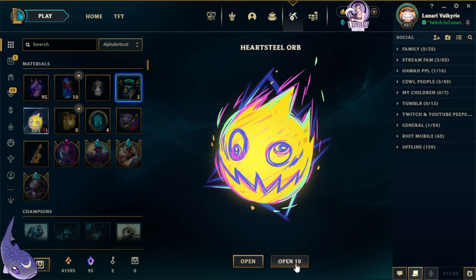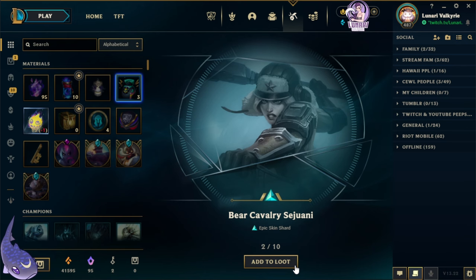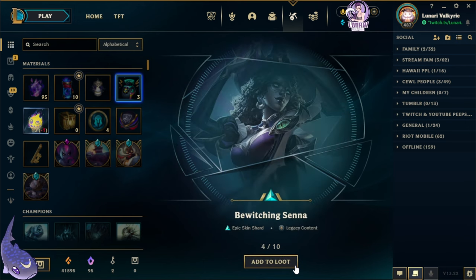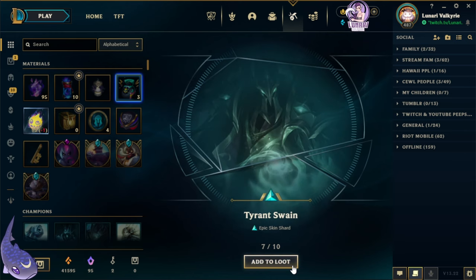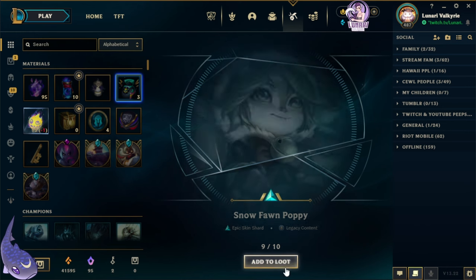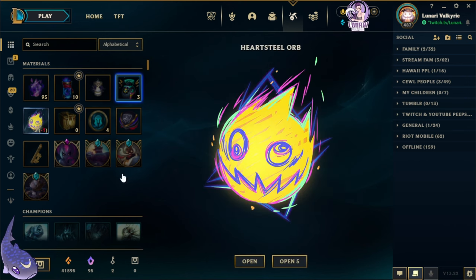Now let's go with the next 10. We got Super Galaxy Annie, Bear Cavalry Sejuani, Cowgirl Misfortune, Bewitching Senna, Ice King Twitch, Star Guardian Rakan, Tyrant Swain, Battle Boss Blitzcrank, Snow Fawn Poppy, and Spirit Blossom Set. Wow, we are getting a lot of Legendary Shards. Too bad I own them all already.